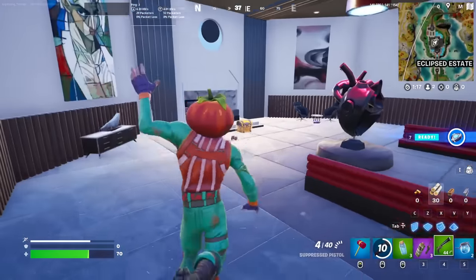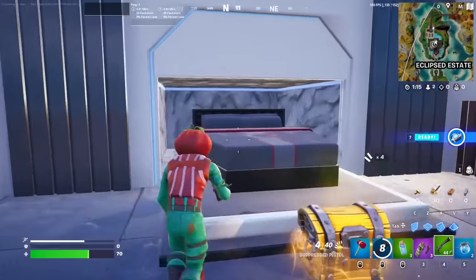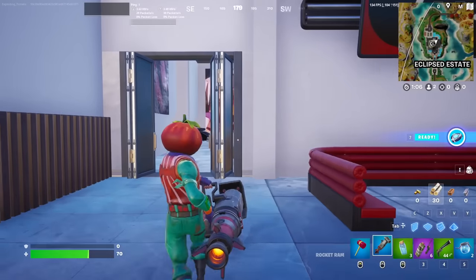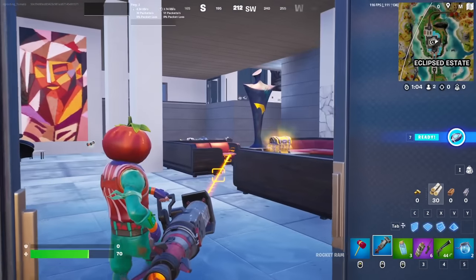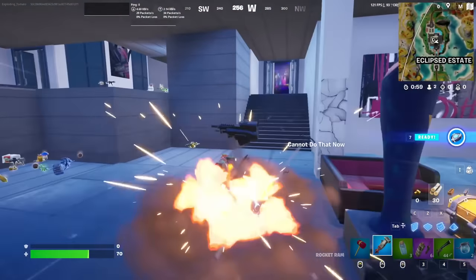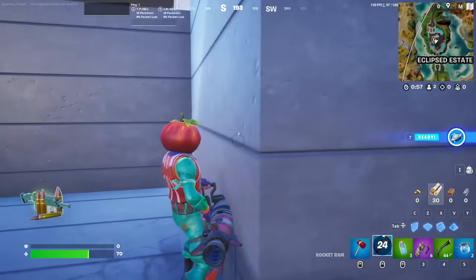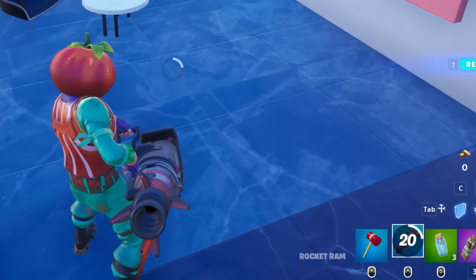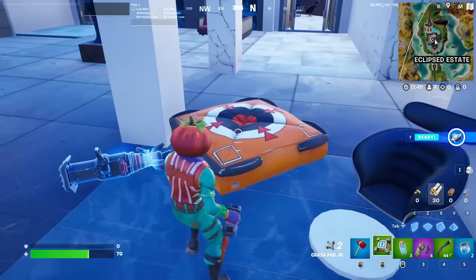Who is this? This place is scary, in a good way. I'm gonna rocket ram this turret. That's really cool — when you don't lag, it's actually awesome. Crash Pad Junior? Oh, it's a cute little Crash Pad. That's adorable.